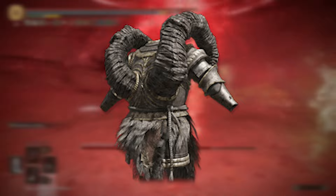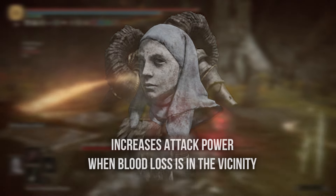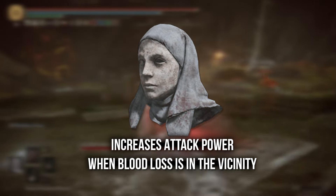You'll need the tankiest armor you can find and wear, and you'll also need the White Mask which boosts blood loss in the vicinity.